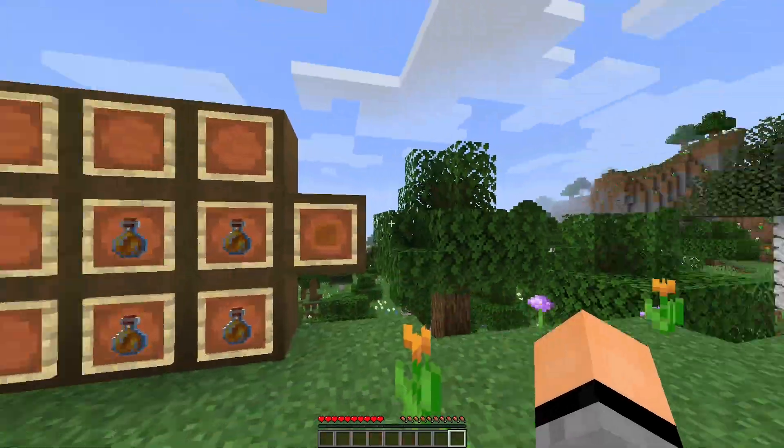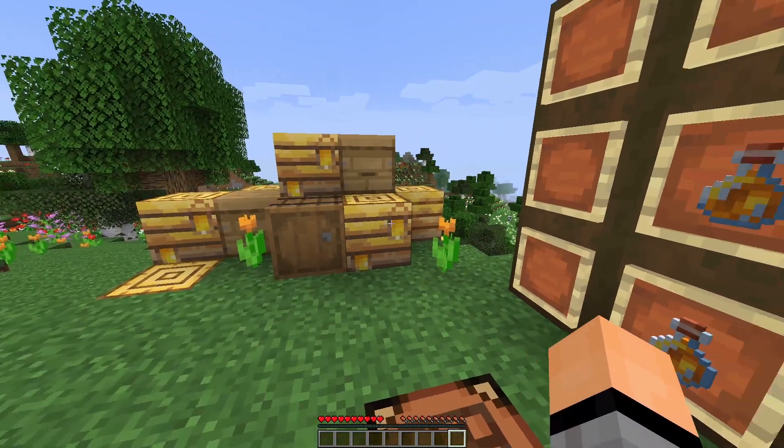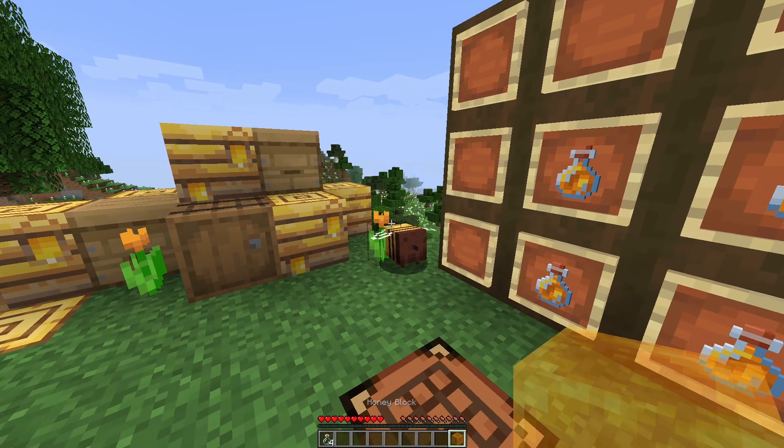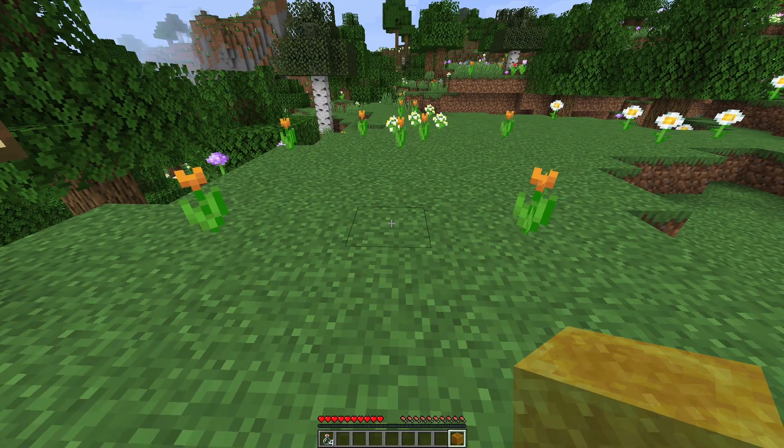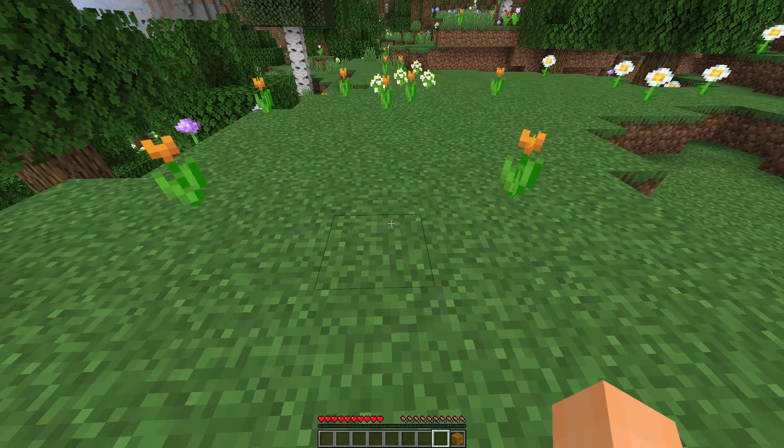The honey block has a pretty simple crafting recipe — just four honey bottles that you grab from a bee's nest, and that gives you one whole honey block. Hello bee! And you get the bottles back, which is good.